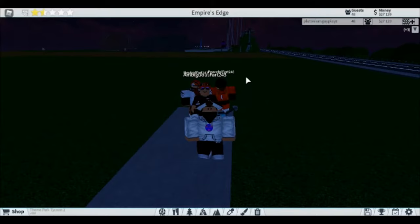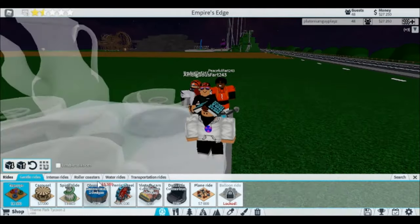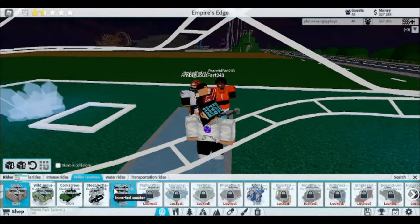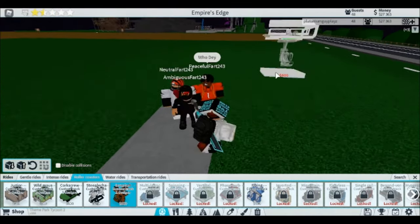Ladies and gentlemen, welcome back to another Plutonium Guy Plays video. Today I am here in Roblox Theme Park Tycoon 2, and I'm going to be showing you guys how to build a roller coaster well — not just some so-so coaster that'll do meh, but a really good solid coaster that you're gonna wanna ride over and over again. So just go to roller coasters and pick whichever kind you want. I personally will be doing an inverted coaster because they're super awesome. I'm gonna go to custom design.